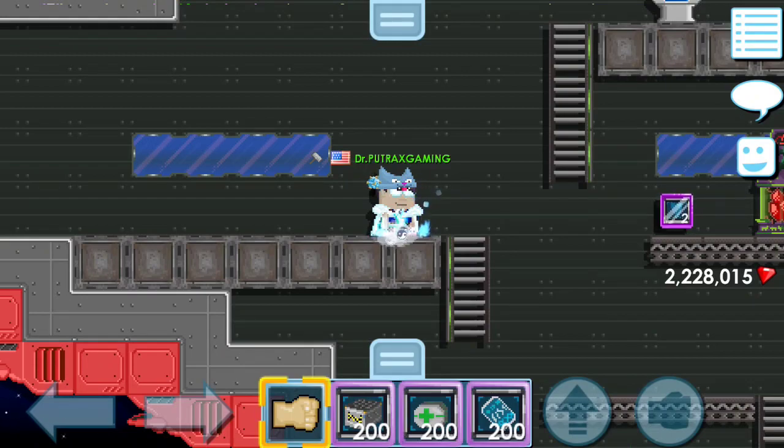Item pertama yang kalian butuhkan untuk melakukan Startopia adalah Starship Blast. Starship Blast memiliki 4 jenis: warna putih, warna hijau, warna ungu, dan warna merah. Perbedaan dari keempat Starship Blast ini hanya terdapat pada jumlah fuel-nya.